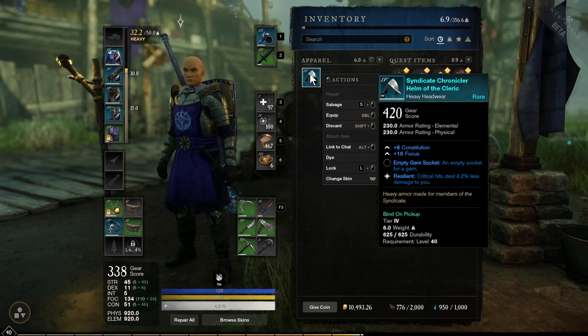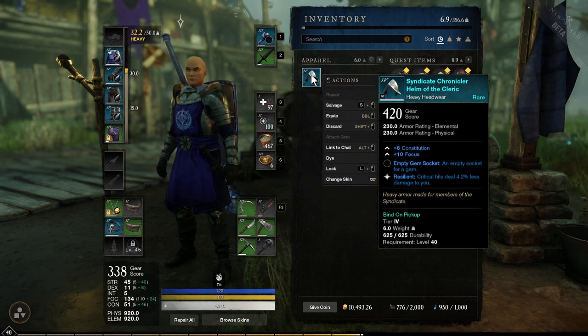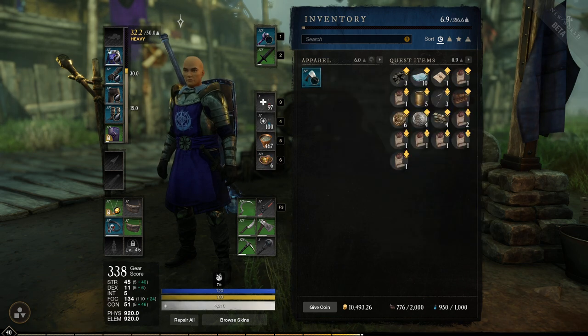And then it also gives you an empty gem slot, so you can put something else in there now. And that's pretty much it — how to change your stats on the faction store stuff. You can't do it for other things, only the faction store gear.